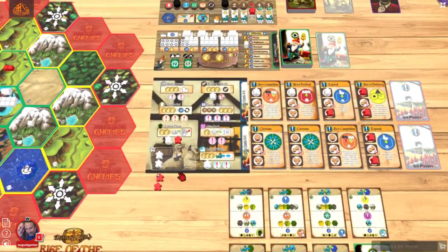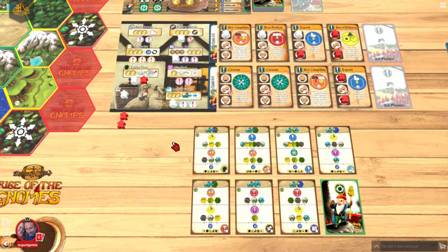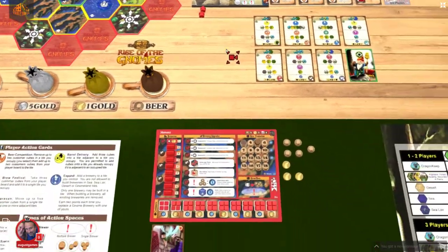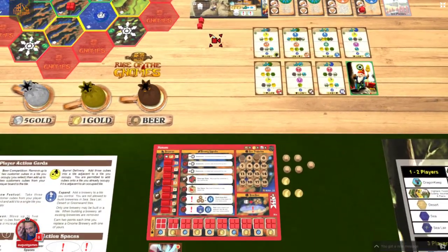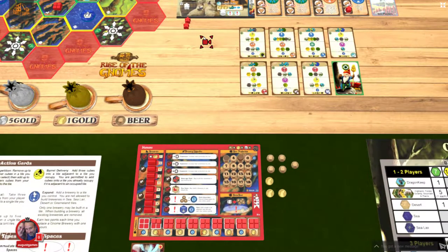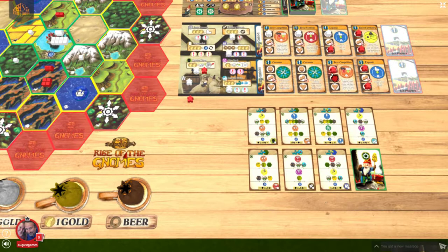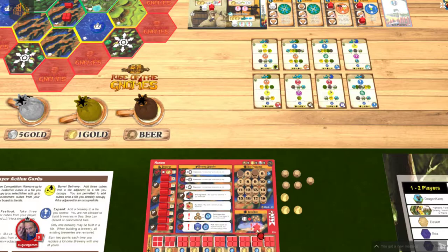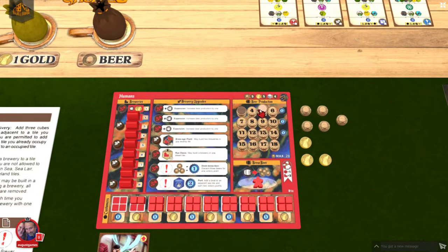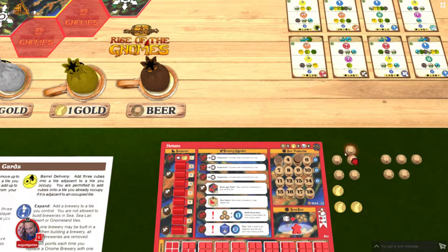I'm playing normal difficulty — hopefully I should be able to win it, or it'll be embarrassing. It's difficult, because if I produce beer I can also use gold in lieu of beer. I'm going to go ahead and do that. The Gnomes' final action — since there's no build spaces left, they take the first and cheapest space. My last space is going to be produce beer. You always produce beer equal to your beer production value, and your production will go up as I build more breweries in my brew empire. I'm going to take five beer, because I know I'm going to spend all this.